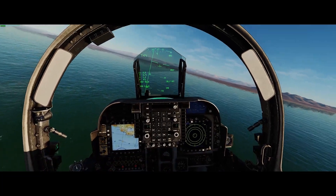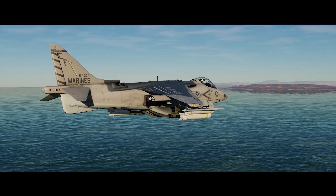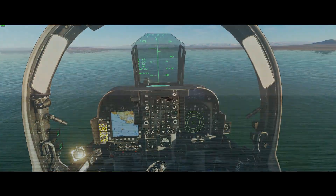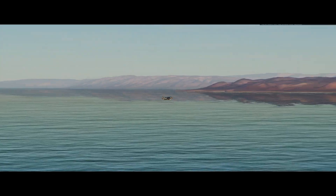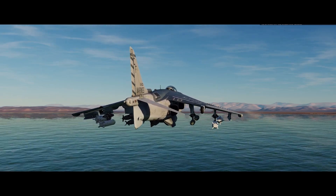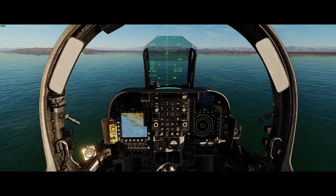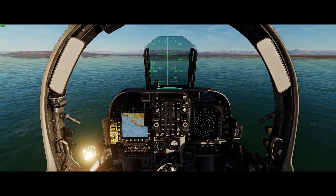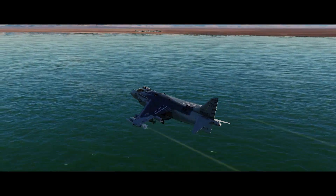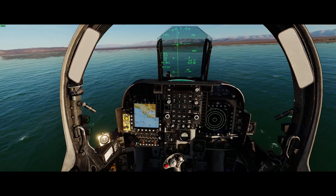We're going to use the automatic bombing system in a shallow dive this time. So we're getting lined up and headed towards the target — under 500 feet and within 10 nautical miles. Now it's just a matter of staying here. We've got a range to target; when that counts down to four, we're going to pop up. We're not going to pop as high as if we were doing an iron bombing run in CCIP mode. Just going to hold it here, keep it nice and low, and maybe offset just a little bit to make the roll-in a little easier when we get there.